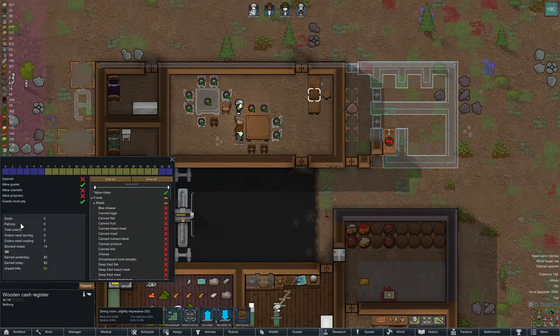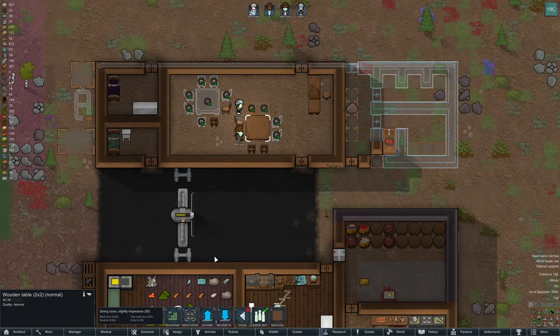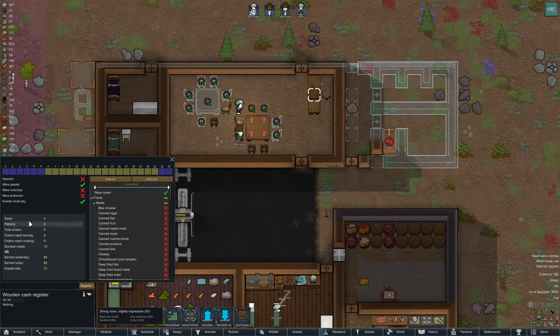Just trying to get this going. These count as seats - this is dining. Yeah, each one of those is a seat. We have four seats available.